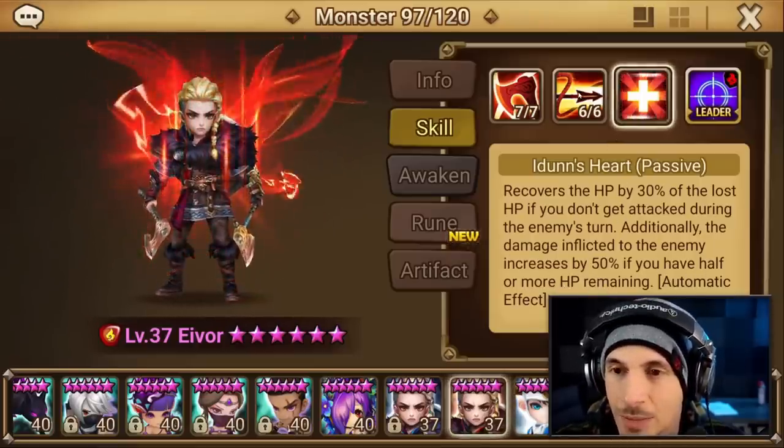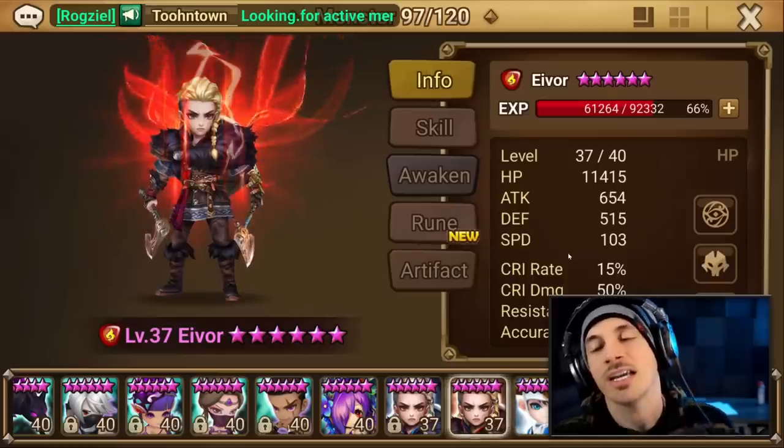Eden's Heart passive recovers HP by 30% of the lost HP if you don't get attacked during the enemy's turn. Additionally, the damage inflicted to the enemy increases by 50% if you have half or more HP remaining. So there's increased damage here and here. However, it is an HP unit!